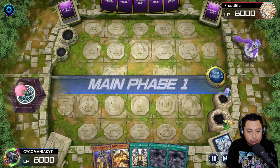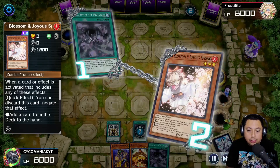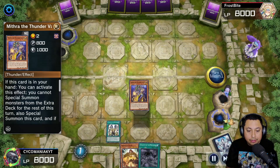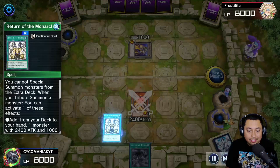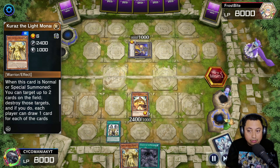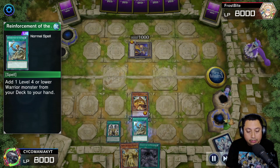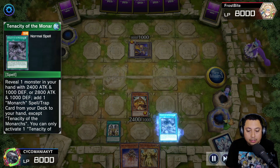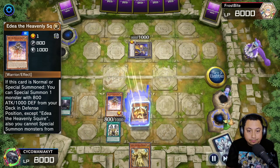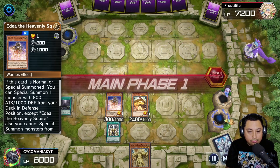For our second match we're going first again and we don't have the best hand, but we'll work with it. We have Return of the Monarchs and Tenacity of the Monarchs. We go to show Majesty's Fiend and of course the Ash Blossom comes out for revenge. We use Mithra, special summon it, tribute summon Majesty's Fiend, Return of the Monarchs gets Kuraz into hand, and we pass turn. They break our setup, so we activate ROTA, get Ehther, use Tenacity of the Monarchs again, and Domain of the Monarchs — exactly what we wanted.